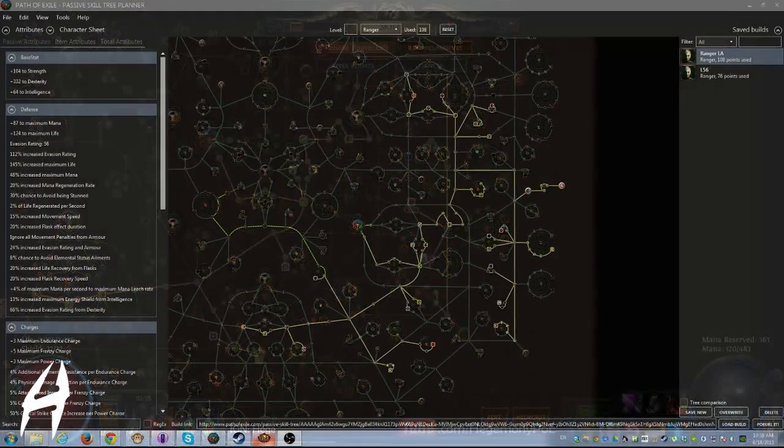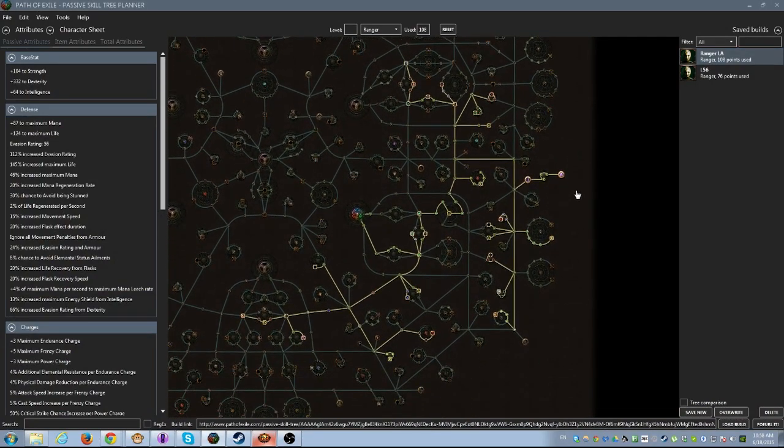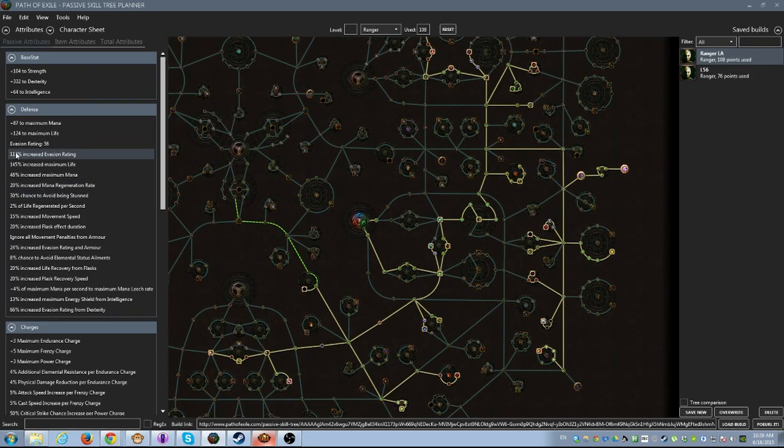This build is going to transition into a really fast attacking build. I'm going to try to scale the lightning damage as much as possible, and the auras will change depending on whether I'm using an elemental bow, Voltaxic, or a regular Fizzle bow. We will use Acrobatics for our defense and we're not going to have too much life.